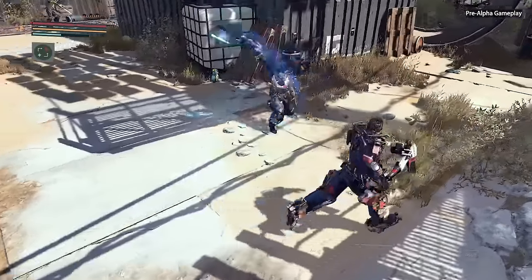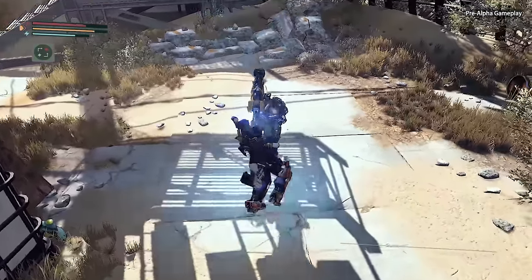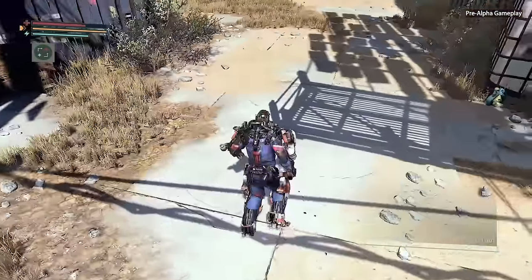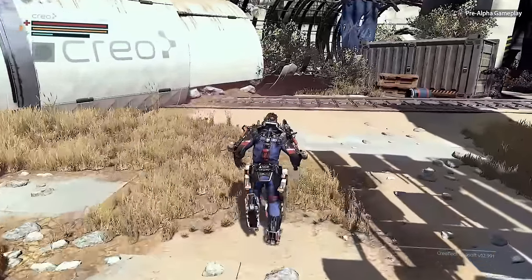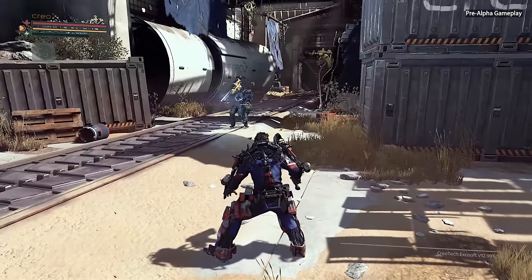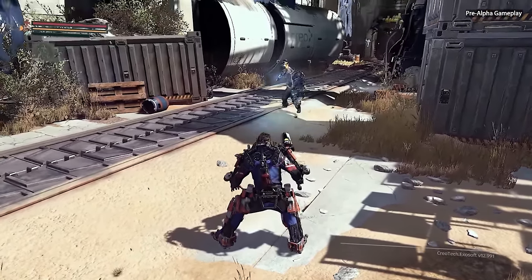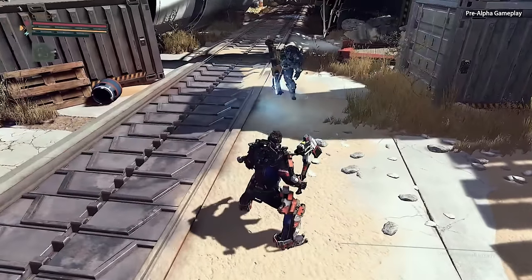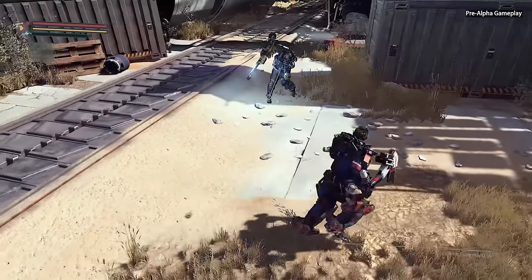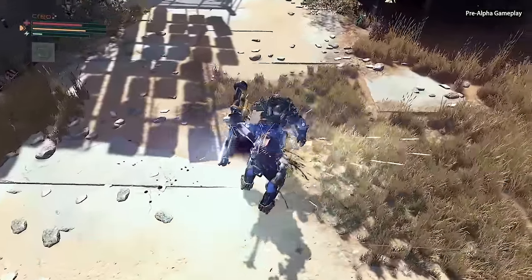Melee combat in The Surge is stamina-based. That means that while you're in combat, you're going to need to manage your stamina resource, or you might find yourself unable to complete a combo or dodge away from a counterattack — it's just something you need to pay attention to while you fight. In The Surge, attacks are not light or heavy attacks, but rather horizontal and vertical attacks, and that's because the swing direction of your attacks actually matters. You can target specific body parts, so directing attacks towards unarmored or vulnerable areas deals increased damage and is more likely to stagger your opponent. It really pays to observe your enemies and pick out their weak points.